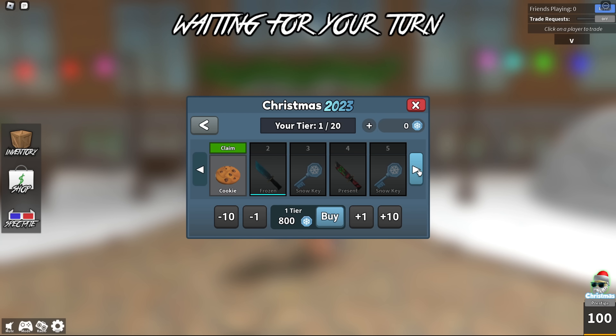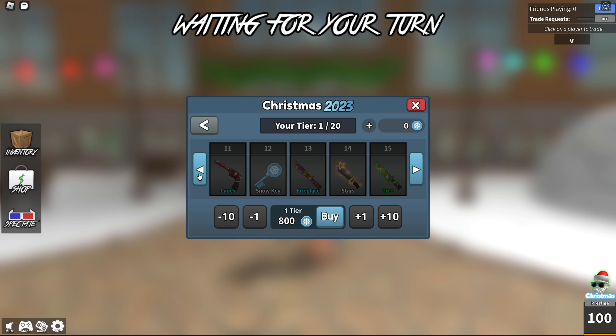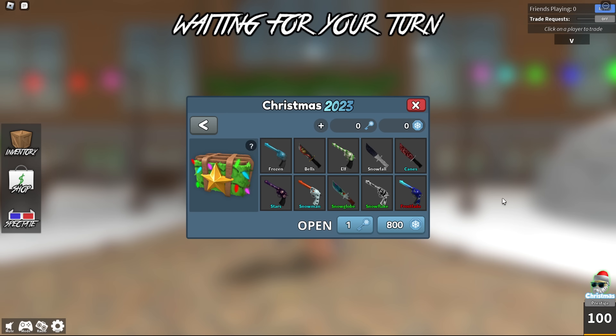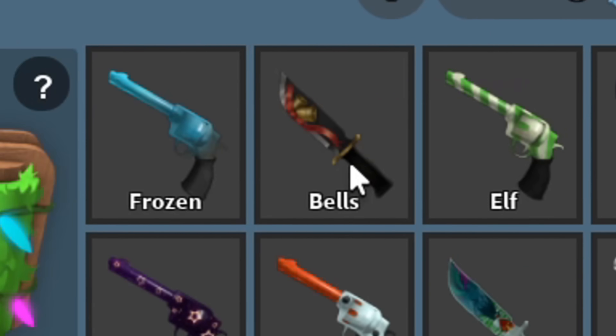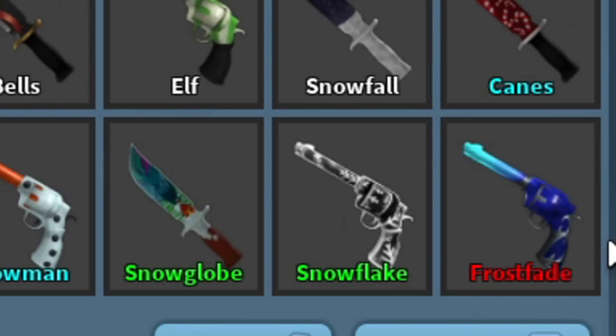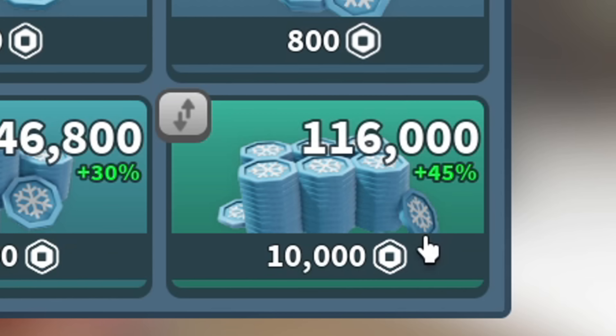A cookie! Oh my gosh. Is that a sniper? Gingerscope — oh my gosh, no way, that's insane. These look really, really nice. I love the effects. What else is there? Mystery box — oh, this is really cute. Frozen bells, snowfall, cane, stars, snowmen, snow globe, snowflake looks really cool, and frost fade. How much are the tokens? I'm definitely going to be buying this in a moment.